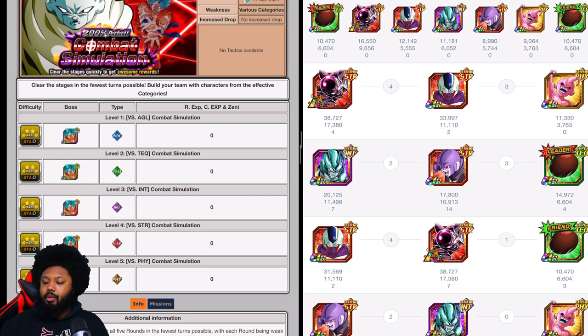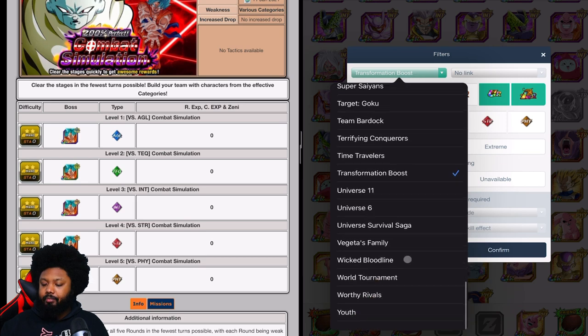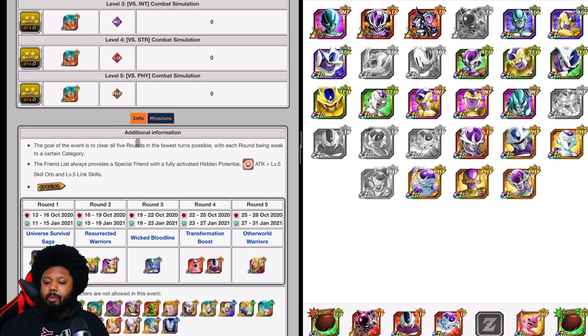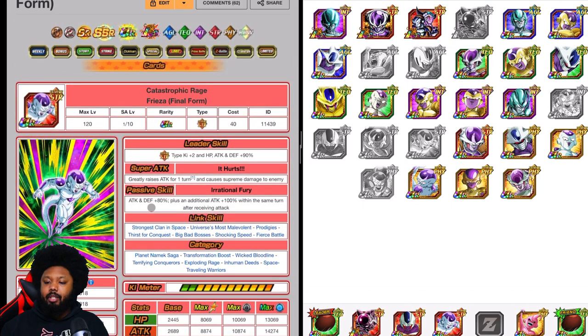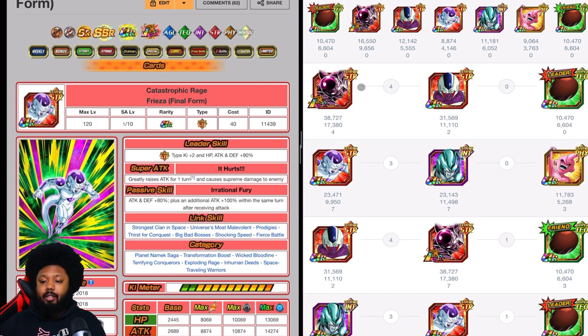Checking other STR Wicked Bloodline options. There's a STR Frieza with a conditional passive: attack and defense +80% plus additional attack +100% within the same turn after receiving an attack. If Goku hits you in the first spot, Frieza gets that very big boost. Combined with the nuking support item and linked up with Cooler, maybe you can get it done — a very big maybe. Not the best option, but if you have no physical units this would be your best bet.